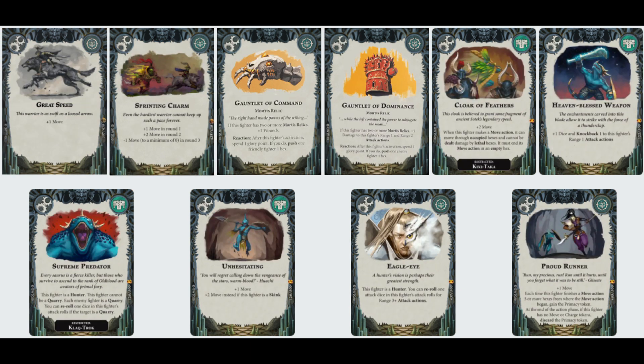Finally we drop into the upgrades. With regards to hotting around the board, we've got lots of movement bonuses. Great Speed gives plus some movement. Sprinting Charm gives plus one in round one, plus two in round two, minus one move in round three. Cloak of Feathers gives the boss plus two move, but can also run through occupied hexes and ignore lethal damage from lethal hexes - I really like that card. And Unhesitating gives plus one move, plus two if they're a Skink.